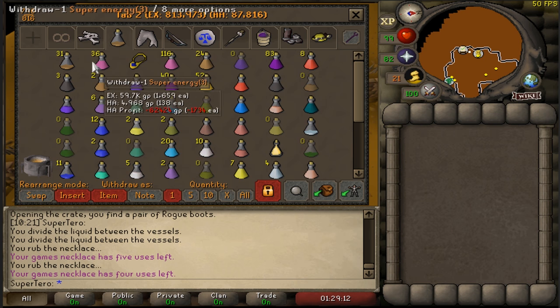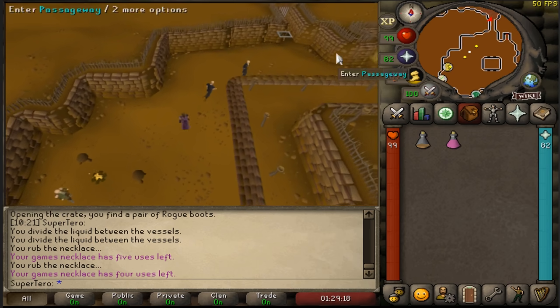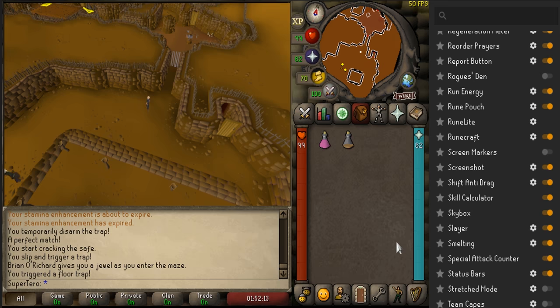What you want to do is have those three set up easily so you can just get your potions as quick as possible from the bank and you're ready to go. Now that you've got your potions and you've talked to the dude and you're basically ready to go, there's three plugins that you need to make sure are active and I'll tell you why.